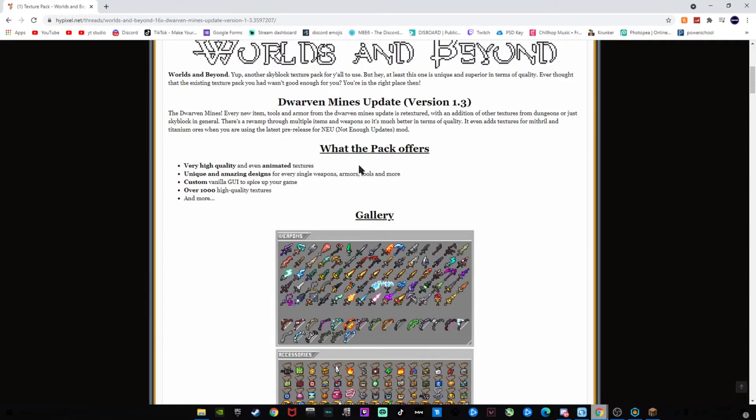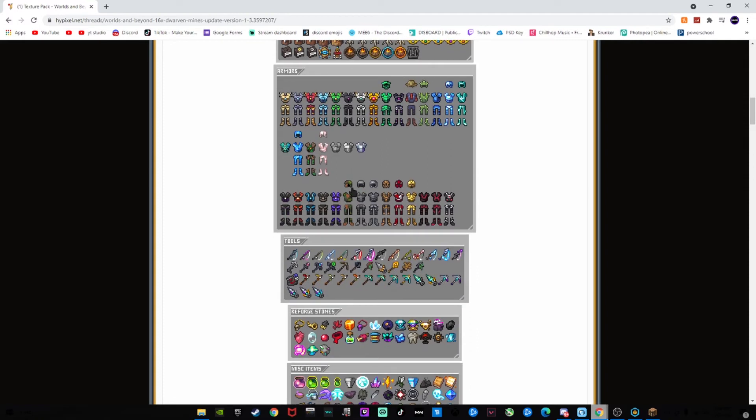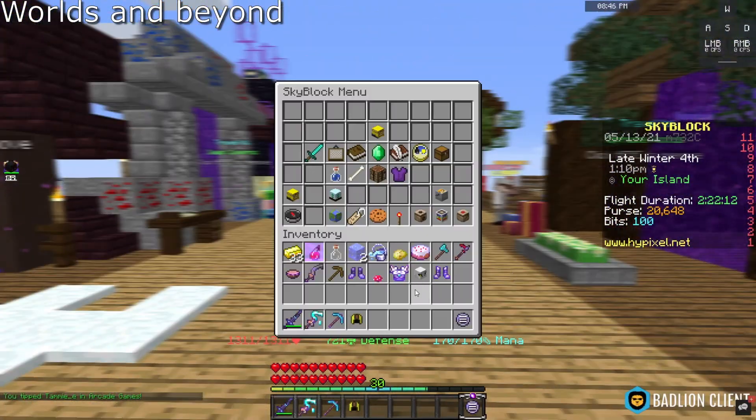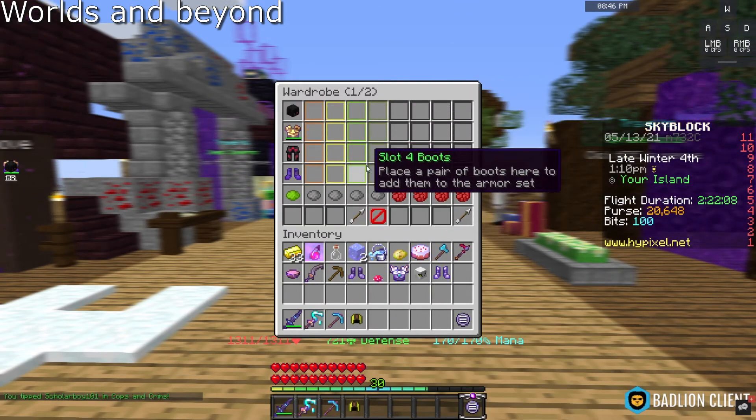This next pack is called Worlds and Beyond. This texture pack introduces many new textures to the game, making it easier to tell items apart. Overall this adds a lot of details to the game, making it look much better.